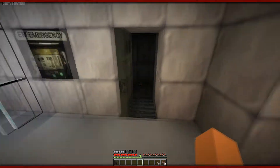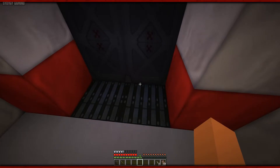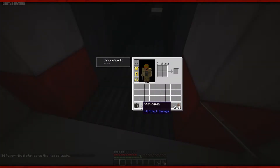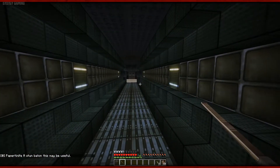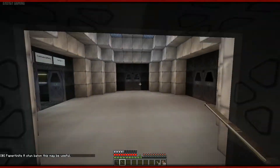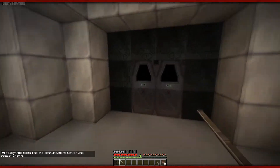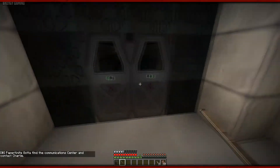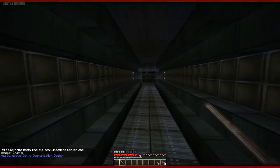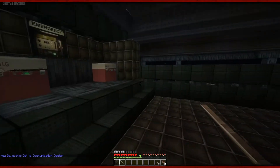What's in here? Another one. That means that we might be meeting someone along the way. Stun baton. This may be useful. For stunning what? That's the question. What are we going to be stunning? Communication centre. Just darkness. Another corridor. Go to the communication centre and contact Charlie. Yes, boss.